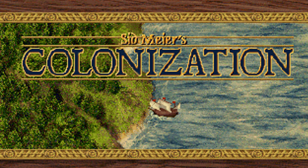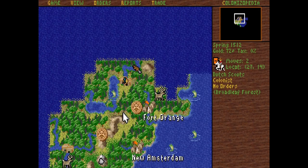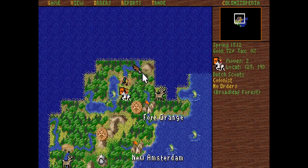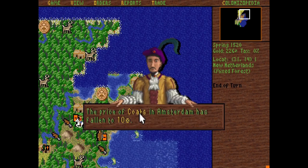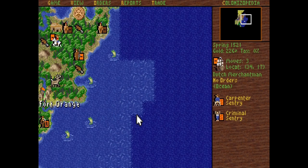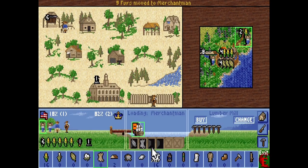Sid Meier's Colonisation. I'll never understand the legal ins and outs that somehow resulted in Sid Meier's Colonisation being available for purchase, but not Sid Meier's Civilisation. Since a large chunk of the teams overlap in those early Civ games, in this one you're given the choice at the beginning to choose between colonising the historically accurate Americas map, or the New World, which is a randomly generated map allowing for infinite replay value.